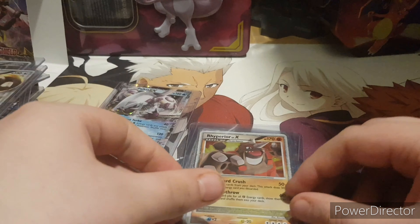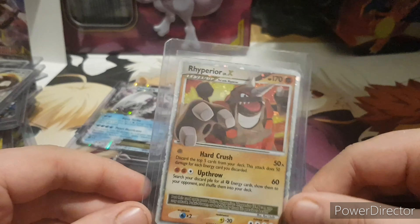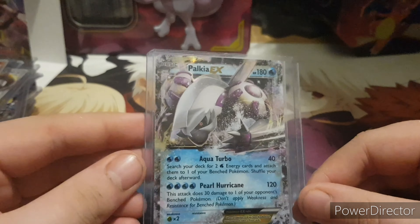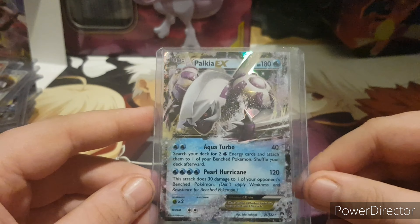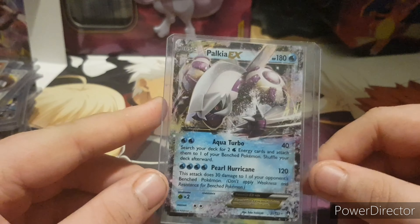Regigigas Level X — awesome. Hypno Level X — that is a really cool card. I just noticed we missed one here with the Palkia EX, one of the newer Breakpoint cards I pulled in a blister pack a while back. Really nice card, really awesome.